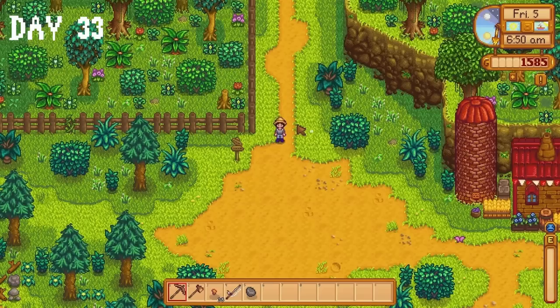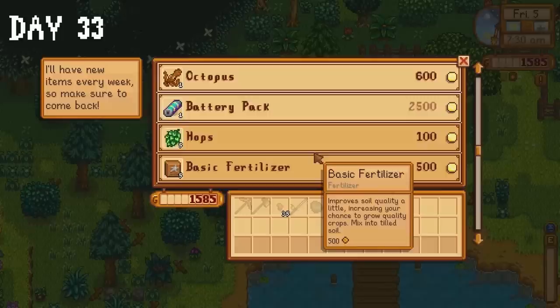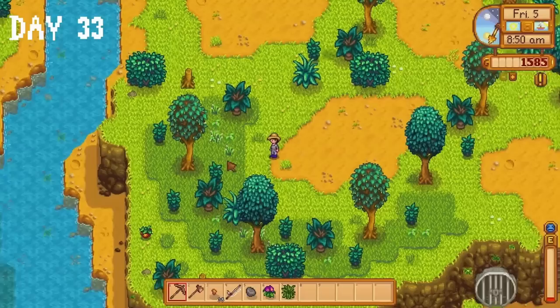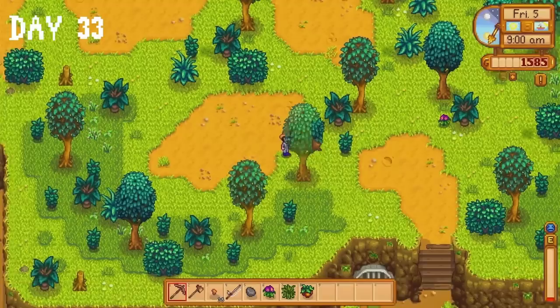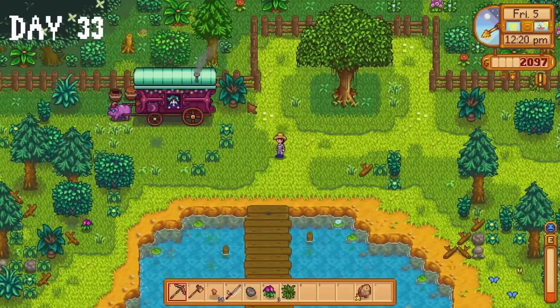I have some horrible news on day 33 — I passed out in the mines last night, again, so I woke up with almost no energy. I accidentally swung my pickaxe on my farm so I was exhausted straight away. I check the travelling cart — a duck feather and large egg look very tantalising, and by that I mean we need them for the community centre. I do a bit of foraging to find items that will increase my energy, then do some fishing and sell the fish to Willy. With 2,000 gold I head to the travelling cart and accidentally buy an octopus.